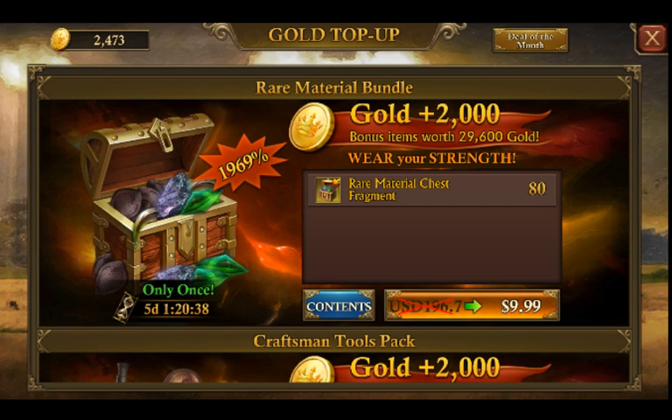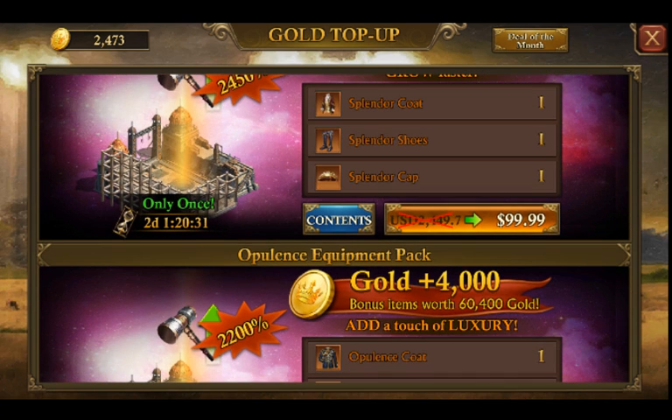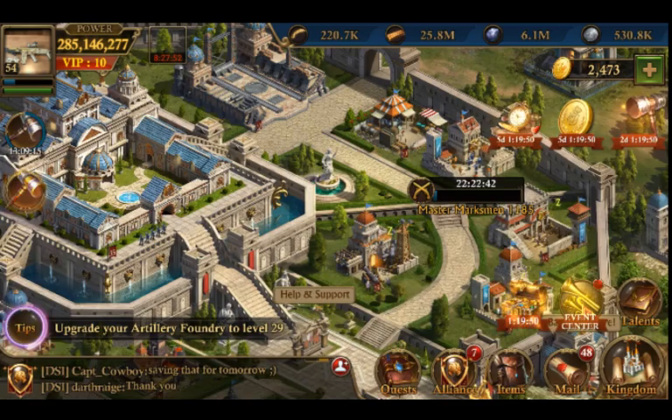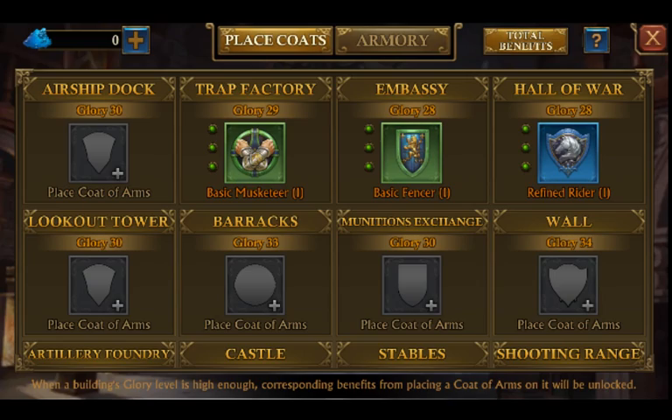Let's go ahead and look at the cost of getting the coat of arms. From the coat of arms chest you get a definite chance of getting a blue one and fragments for purple. You can upgrade them — both the colors and the levels. This is for the ten dollar pack, so you'll get better ones with more expensive packs, but it's definitely going to be cheaper overall. I would recommend only putting about five hundred dollars into your coat of arms; if you go past five hundred dollars you're probably spending too much for what it's worth.